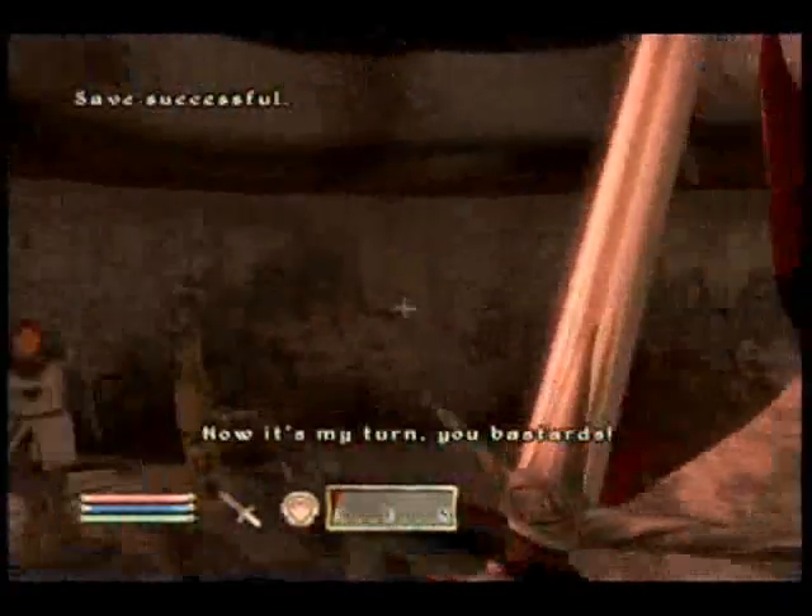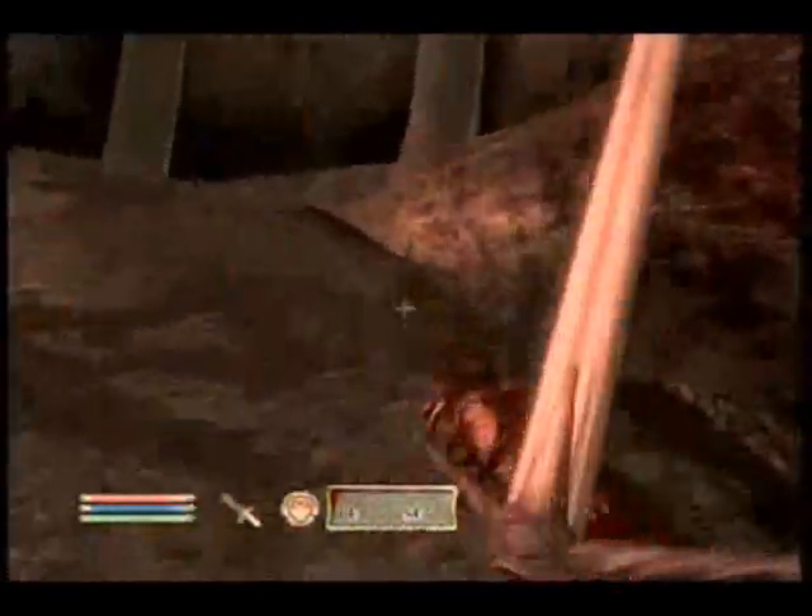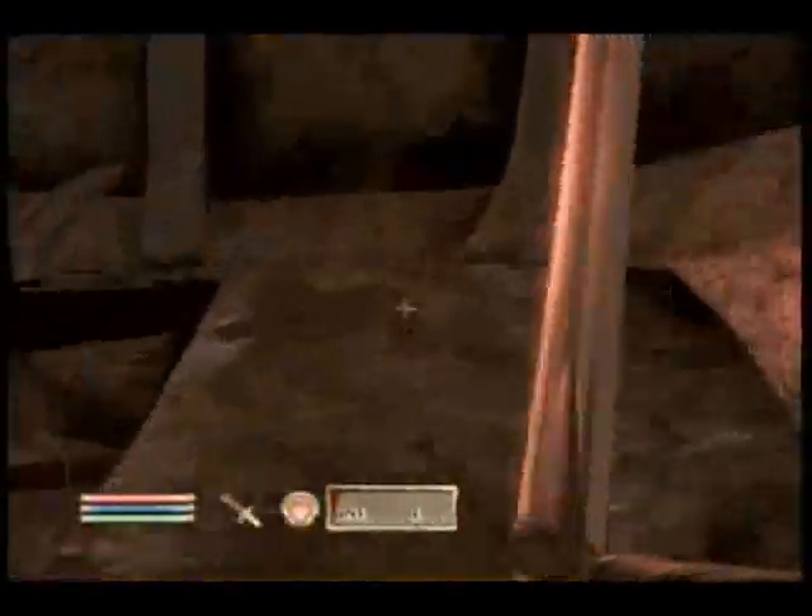Once you're in here, there's a corpse there — you can search it for 13 gold or however many. I don't know why it's there. And kill this guy, search him, and take his key.